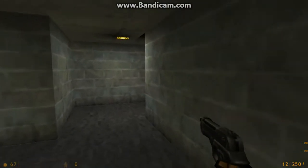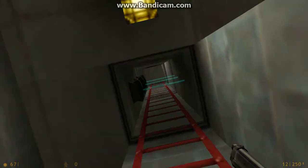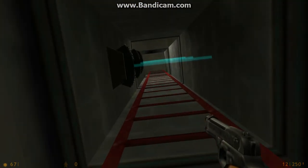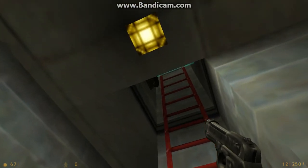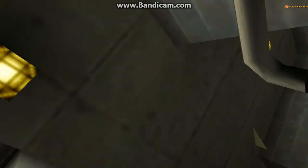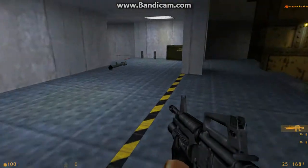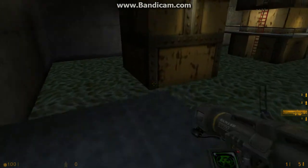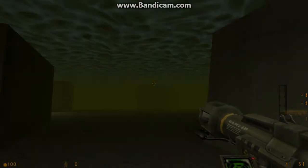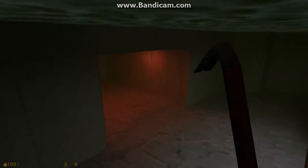The good thing with these tight corners like this is that it not only kills the player if he or she does not notice the Tripmines and climbs up — it also kills the player if, as you can see, I saw the Tripmines and tried to destroy them, but the Tripmines still killed me. That's probably one of the most useful places to place Tripmines — in places that will surely kill the player no matter if he or she notices or not.